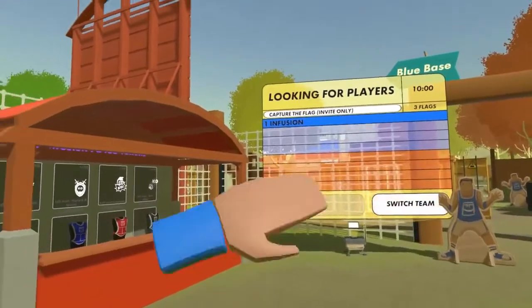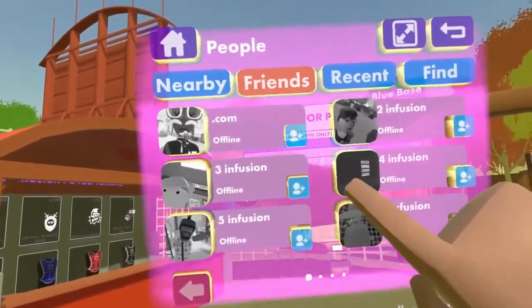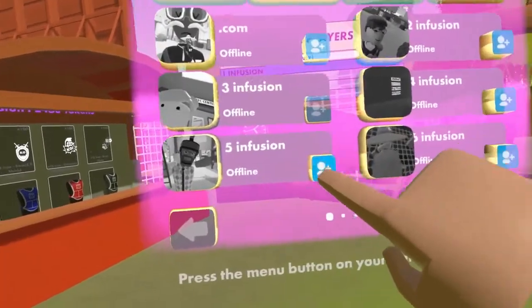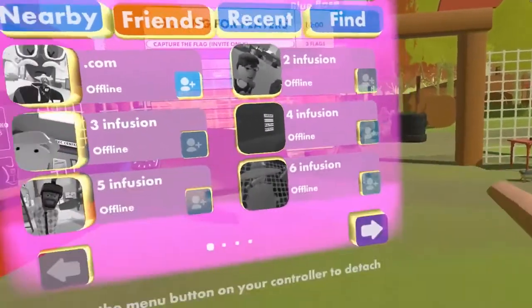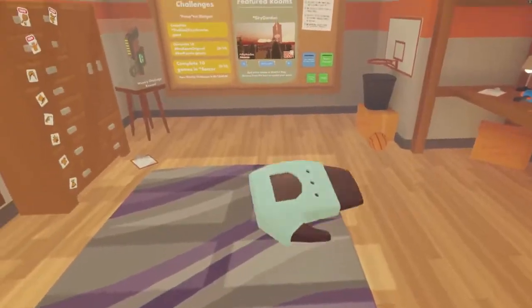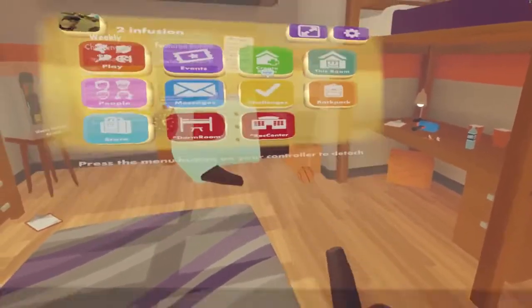To invite your friends to your match, you'll want to look at your watch again and click on people. Then click on friends at the top of the menu. Next, you'll want to invite everyone that's online that has the word infusion in their name. You might have to look through the pages — those are the little purple icons at the bottom. A message will pop up.